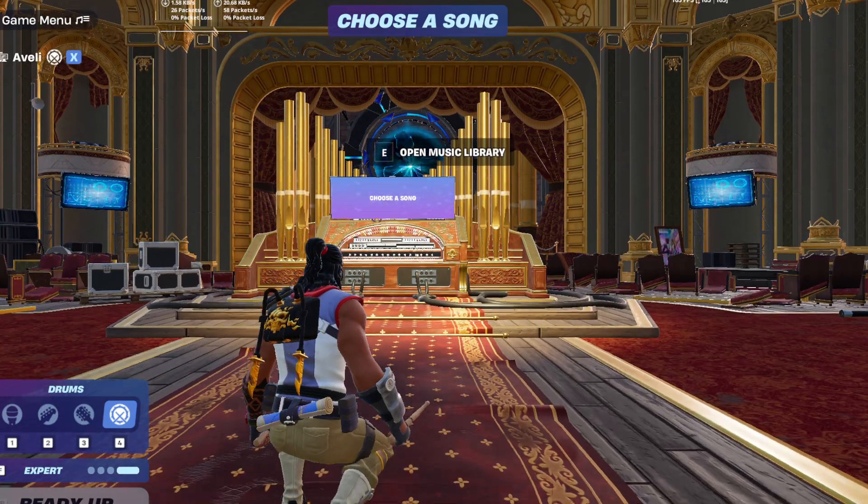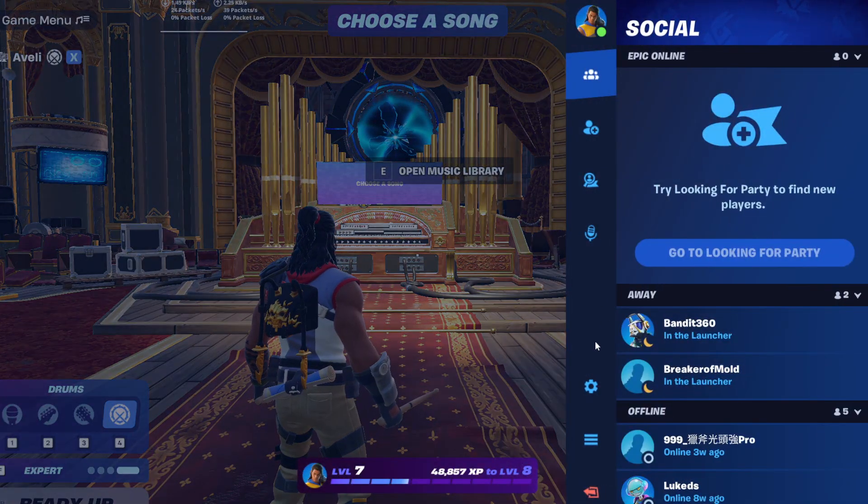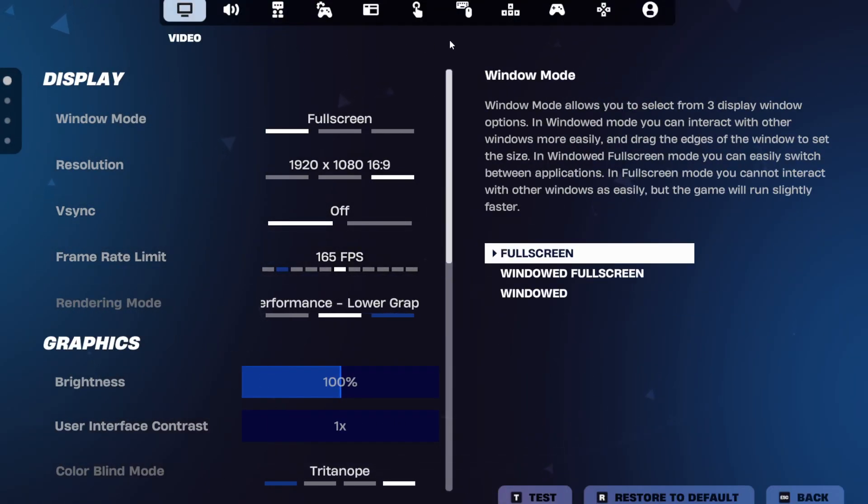Once you're in Festival, open the settings by pressing Escape on PC or Start or Options on Console. Navigate to the Controller Options tab if you're using a controller, or the Keyboard Controls tab for PC.